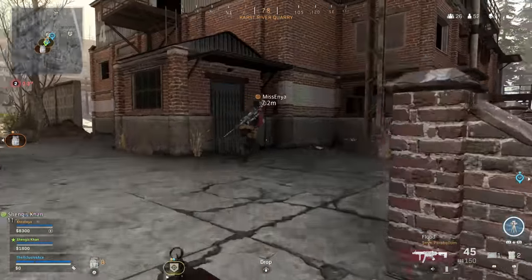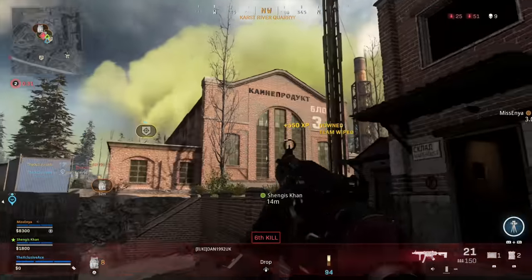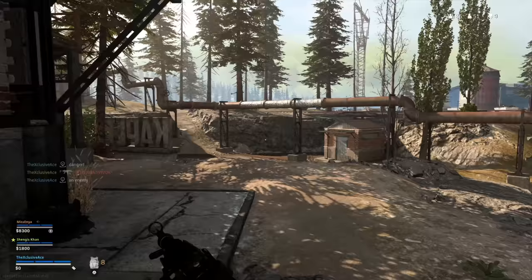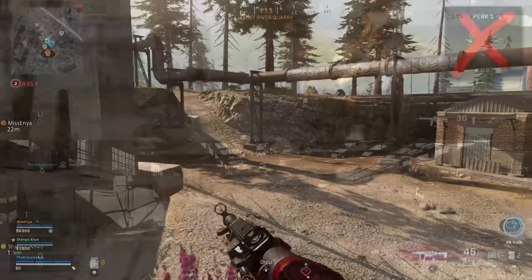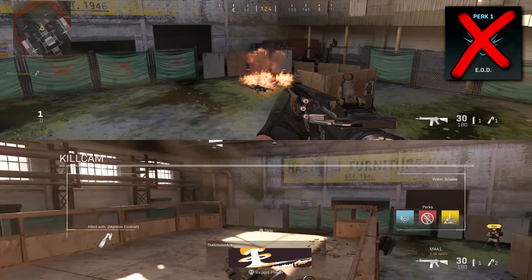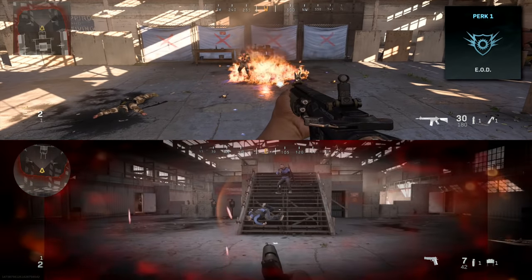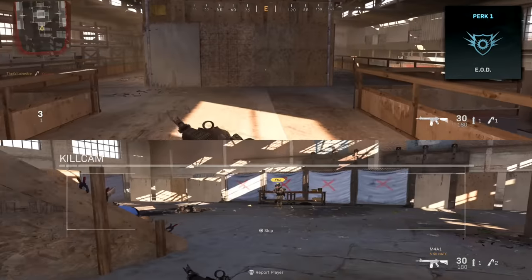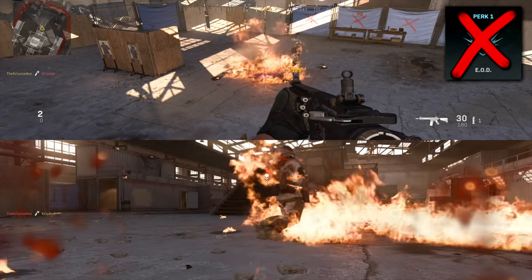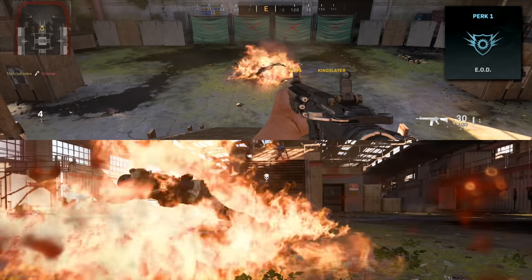As for fire damage, I did some testing with the Molotov in core game modes. Without EOD, if a Molotov hits right next to you and you're within that explosion radius when it first hits the ground, it will kill you in just three ticks of damage — and those ticks happen very quickly. With EOD equipped, it takes five ticks before you go down, giving you more time to escape. For the situation where flames are already on the ground and you walk into them, without EOD you take five ticks and with EOD you take six ticks — a smaller difference.